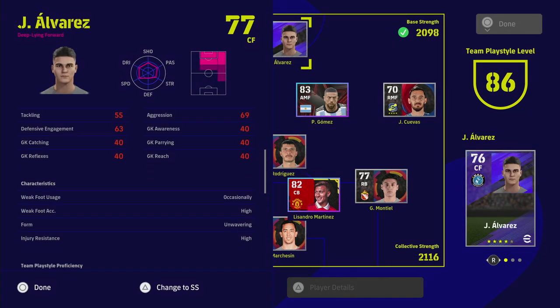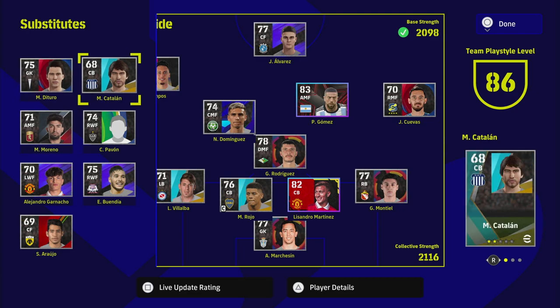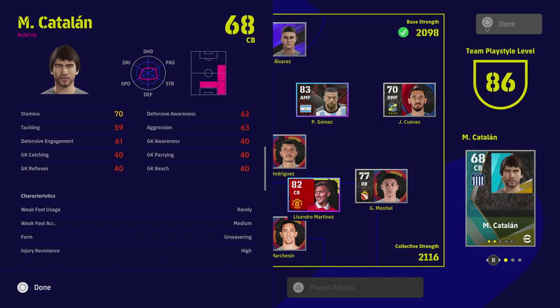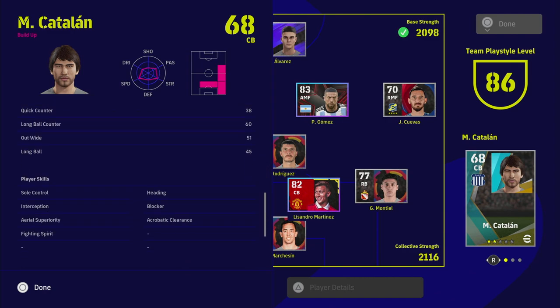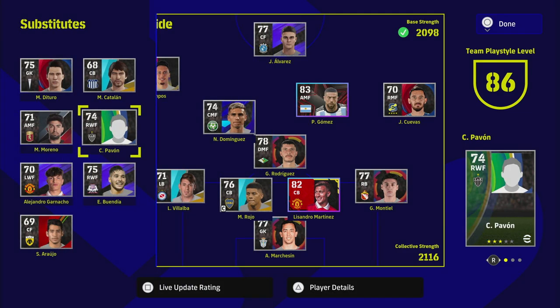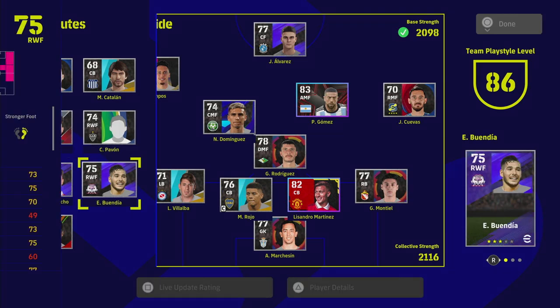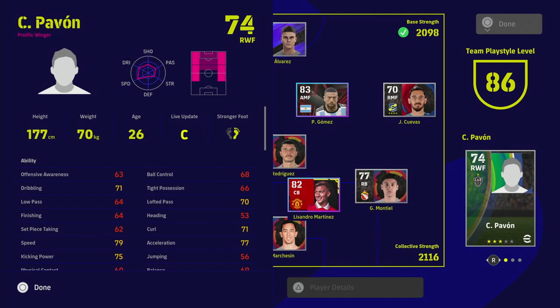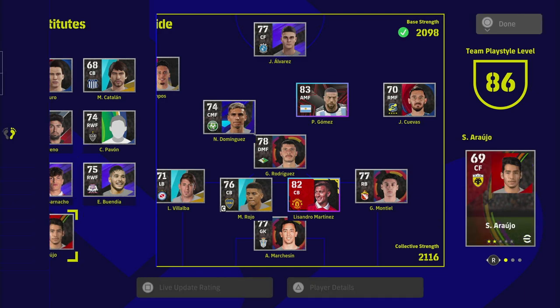Unwavering form dictates our starting 11, our formation, and our tactics. On the bench we have a couple of low-rated players — even one like this guy: he's 68 overall with unwavering form, so he brings down the base strength without being a white bencher, and still provides an option off the bench if Rojo or Martinez go down. He's got blocker and interception — excellent stats for a defensive player. We've also got Pavon, Garnacho, Bondia, and Moreno.